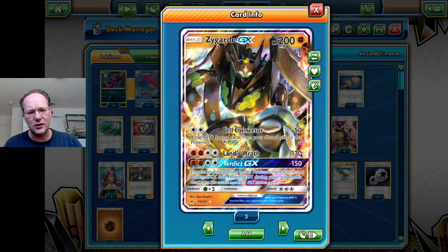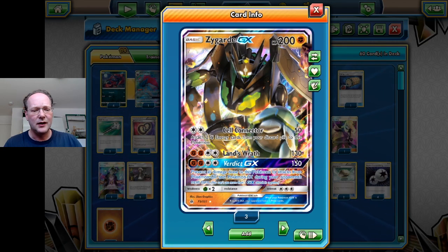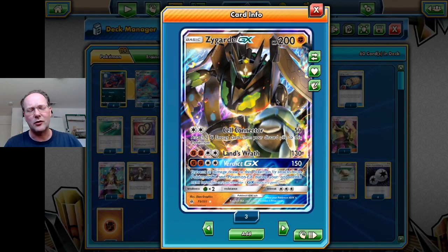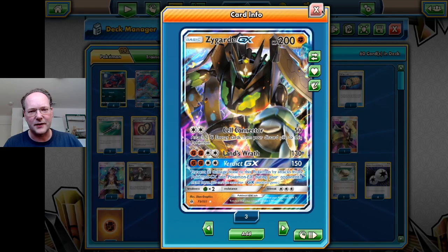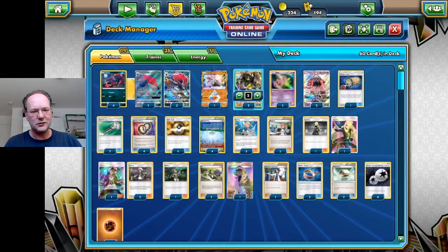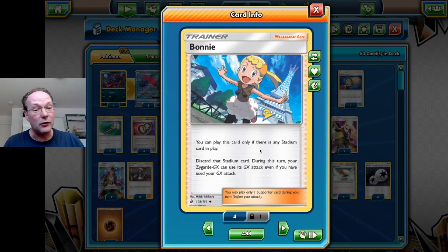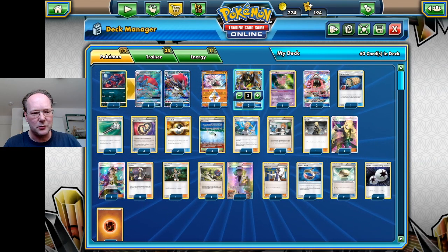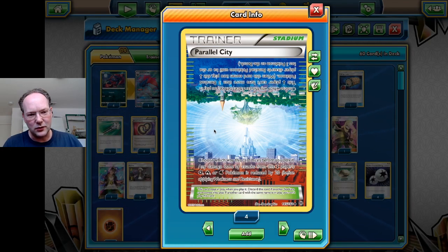Then we have Land's Wrath which does 130, but really what we're interested in is the GX attack, Verdict GX, for 150 — and not only 150, but it prevents all damage done to this Pokemon by GX and EX Pokemon during our opponent's next turn. We combine that with the new Bonnie supporter card. Bonnie can only be played if there's a Stadium card in play, and it requires us to discard the Stadium, but then we can use the GX attack again even if we've already used one — which is incredible. We play four Parallel Cities both to disrupt opponents and to prevent them from limiting our Zoroark GX damage.